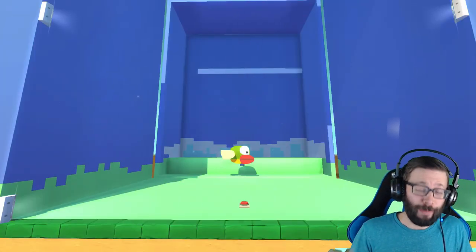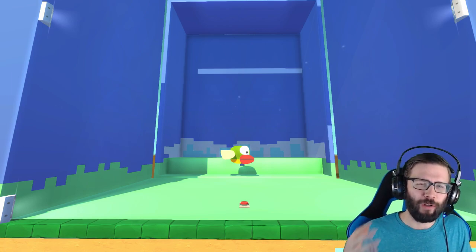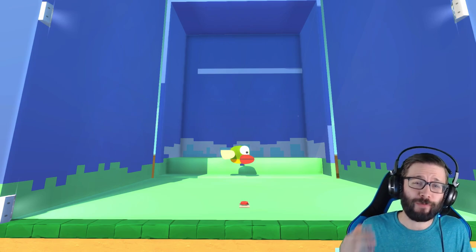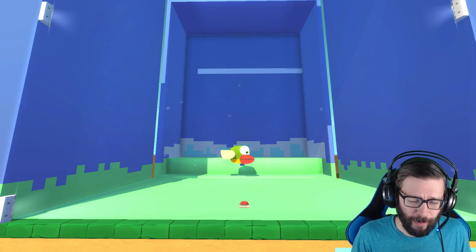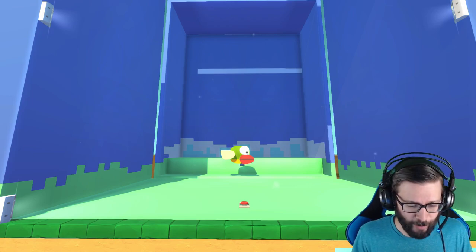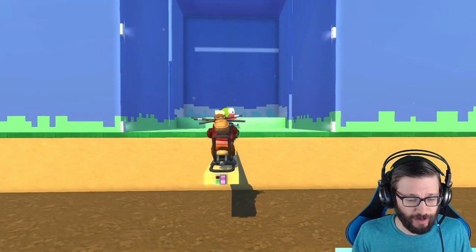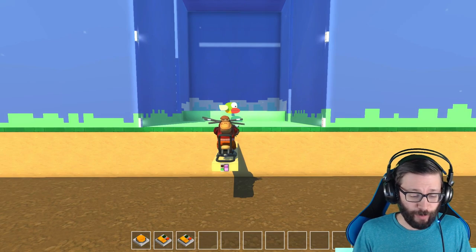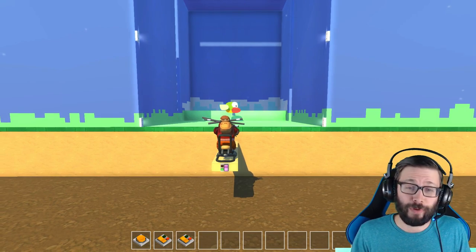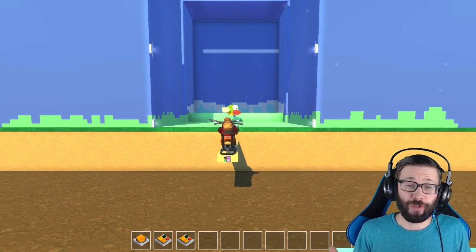So here we are at Flappy Bird. I'm going to hop into this seat to explain all of the game to you guys, and after that we'll look at everything in a bit more detail and how you can set it all up. This is the seat right here — it's pretty straightforward, you just sit inside. So we'll bring up the buttons and switches — there are three. The button on the far left is what you actually use to flap.